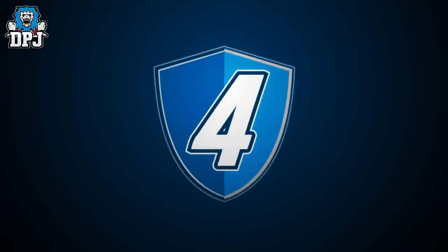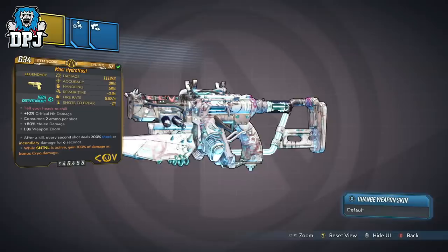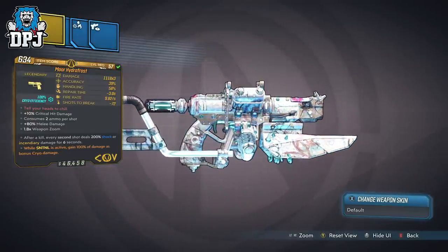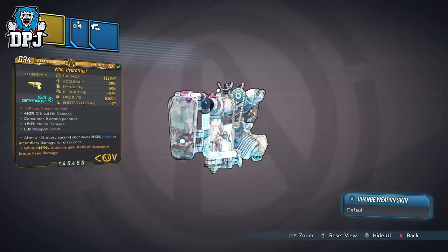Moving on, in at number 4 we have the Hydro-Thrust, which is a COV pistol that drops from Kukuwajack upon Negul Neshai, and comes again only in the cryo element. This one does come anointed though.